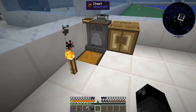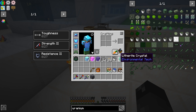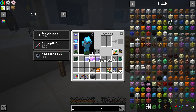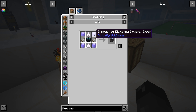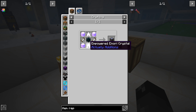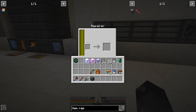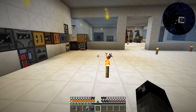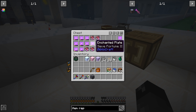Since we just got done enchanting them with Efficiency and Fortune, I wanted to apply that to these meshes as well - but that got pretty expensive running low on experience. So I devised a way to do this more cost effectively: I made a sieve Efficiency 5 and Sieve Fortune 3 enchanted plate. Every time we want to make one of those we can just make a book, it'll print it out with both those enchants - but we can only make three per enchanted plate, and it costs 60 levels to make a new one.